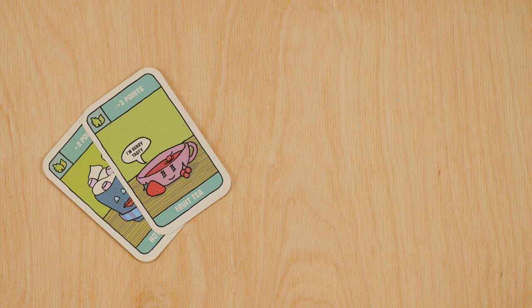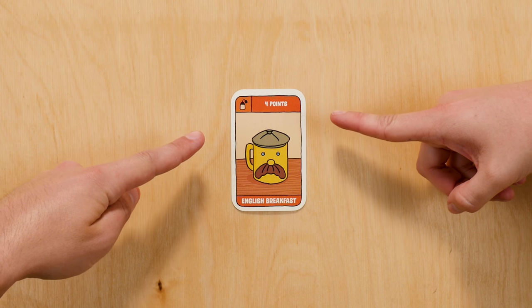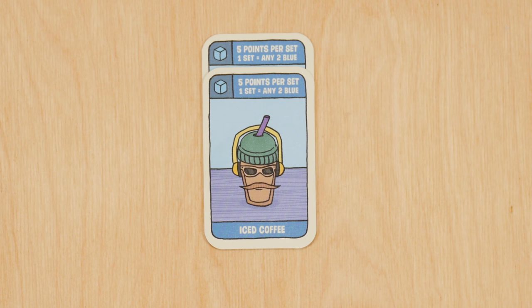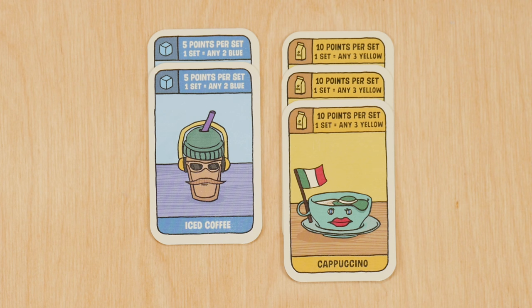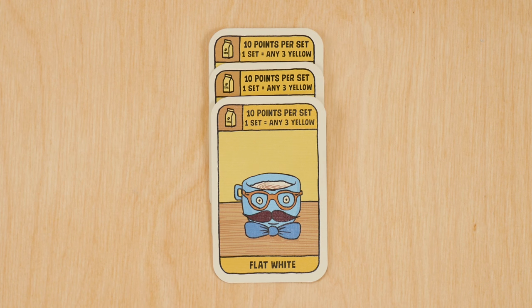Green decaffeinated cards and orange tea cards simply score the points on the top of the card when you place them on your table. Blue iced coffees and yellow coffees only score in sets. On your turn you are allowed to play incomplete sets, but you'll need to complete them by the end of the game to score the points.